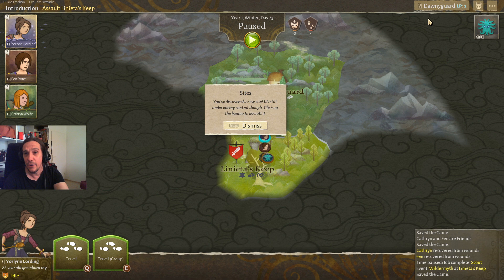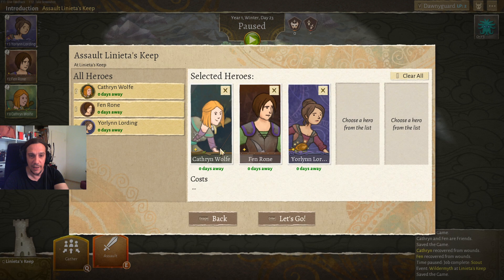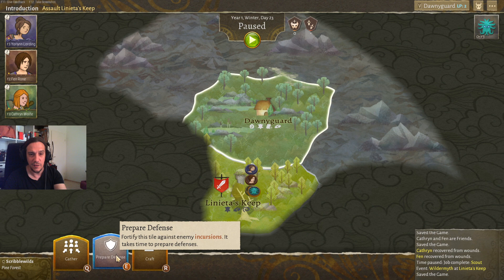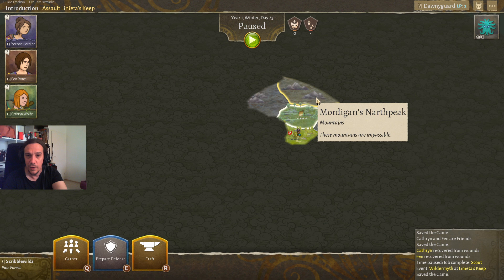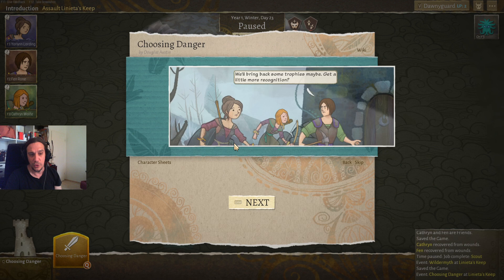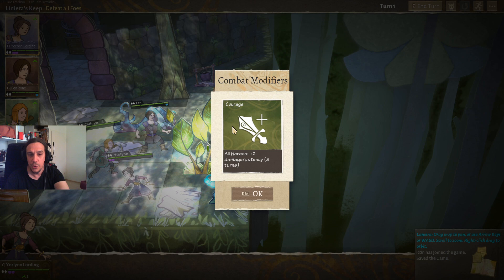Now we get back to the manager part. Our next objective is to assault Lignetta's Keep. There's a flag where you can assign characters to attack, or we can click the tile to see what actions are available at these areas. If we zoom out we can see the world is a little bit larger. We get into this fight and I'll talk a bit more about team strategies. Here we choose how to fight — courageously or stoically. Going courageous gives us plus two damage for three turns.